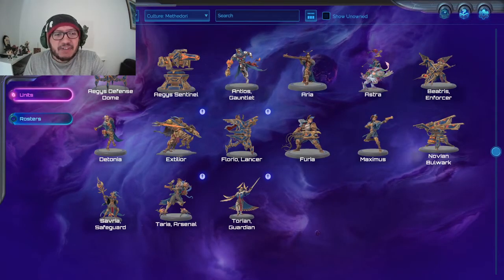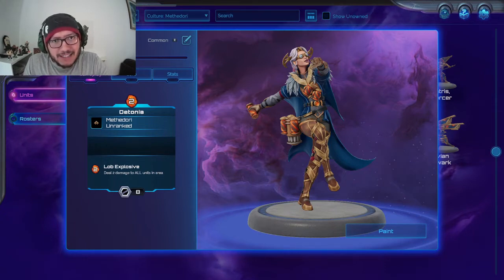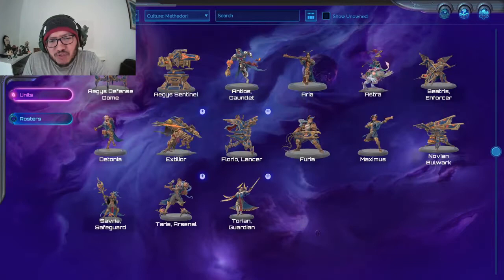Next up is Detonia. At two mana to drop — not ranged or melee — for two mana it can lob an explosive that deals two damage to all units in an area. It's not a very small area, not a very big area either. Very specific — hard two. Keep as a niche if your opponent is clustering, but there's probably better units to fill that deck space. Two, two.